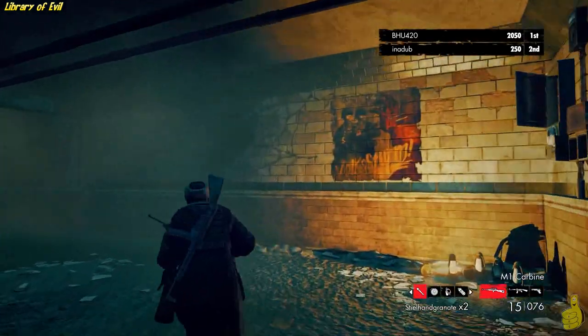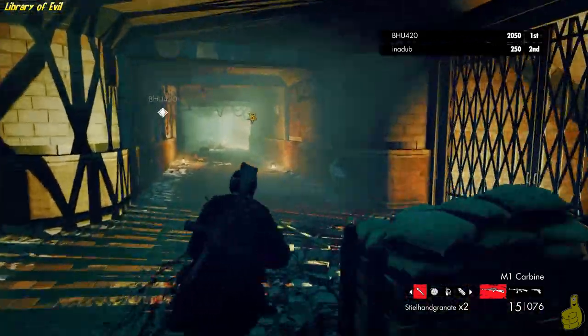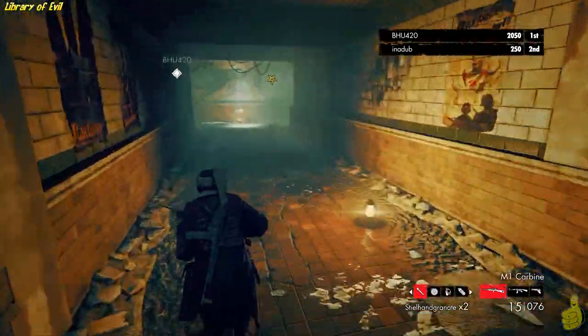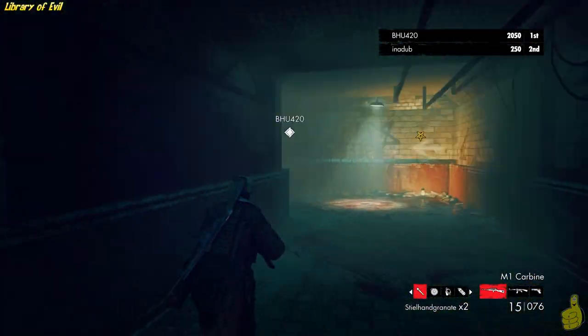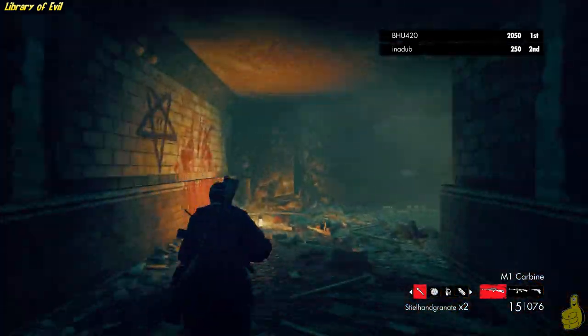We're starting off in this subway area, kind of underground. We're going to stick to the right path here. Keep in mind, this has been sped up just a little bit, and we have gone ahead and cleared out all of the bad guys. Boo is way ahead of me in the mission right now, and that's because he was just slaughtering all these zombies that are on the floor here.